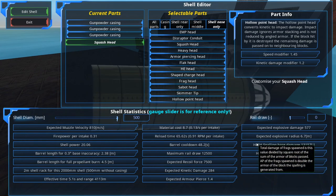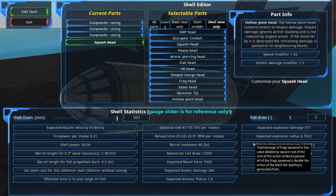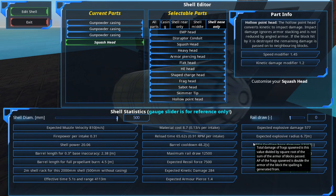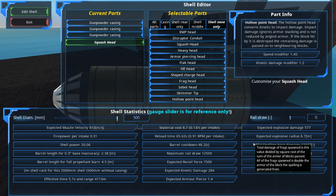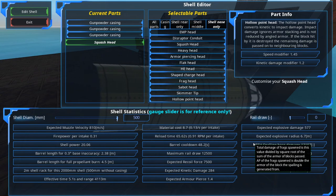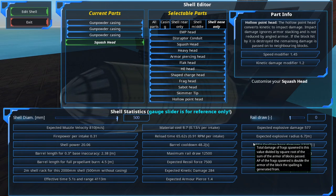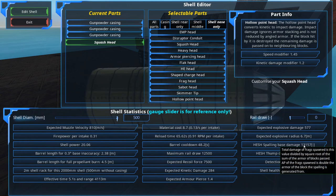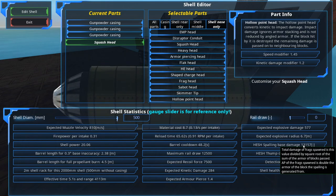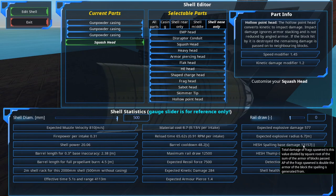The formula is: total damage of fragments spawned equals this value divided by the square root of the sum of the armor blocks passed. This means HESH shells do better against thinner armor than thicker, though they can reach very far into deep layers. For example, metal blocks have an armor value of 40; square root of 40 is 6.32. So through one layer of metal, it's roughly 13,000 divided by 6.32 — that's the resulting total fragment damage on the other side.